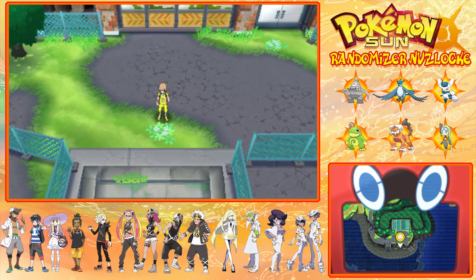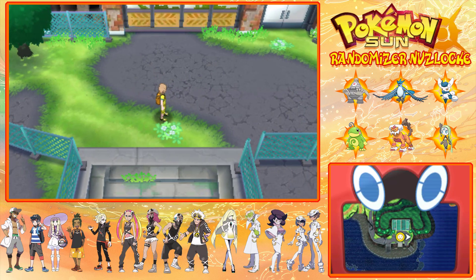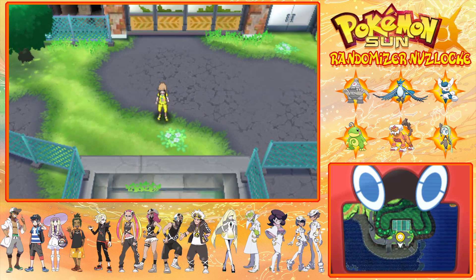Hey guys, Frostvox here and welcome back to my Pokemon Summer Randomizer Nuzlocke. Alrighty, in the last episode we caught our encounter in Tapu Village, which was Bayonet I believe. And then we had that little scene at the AFA place. We saw Acerola and Lily was there. And then we did Acerola's Trial, which we just finished in the last episode. We got our next Z-Crystal, and that's pretty much where I left the episode.